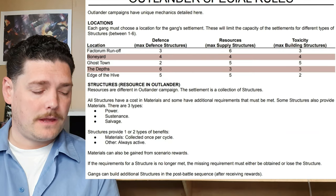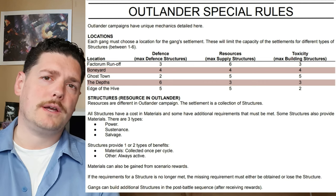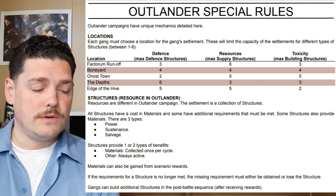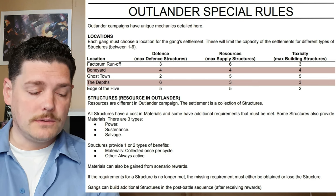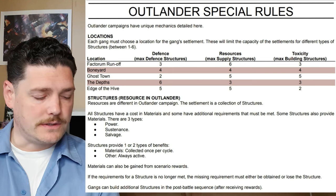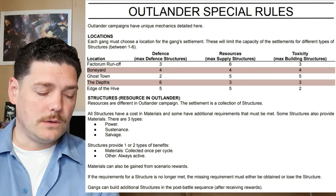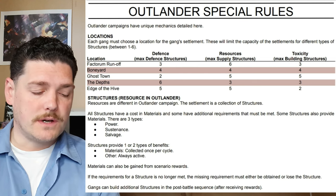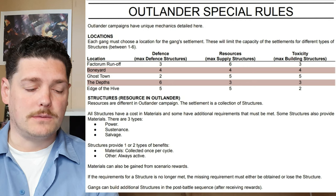Outlander special rules: Outlander campaigns have unique mechanics. Instead of territories and turf, you're fighting over resources. The settlement is a collection of structures rather than a single settlement. All structures have a cost in materials and some have additional requirements. Some structures also provide materials — there are three types: power, sustenance, and salvage. Structures provide one or two types of benefits: either materials collected once per cycle, or other always-active benefits. Materials can also be gained from scenario rewards. If the requirements for a structure are no longer met, the missing requirement must be obtained or you lose the structure. Gangs can build additional structures in the post-battle sequence after receiving rewards.